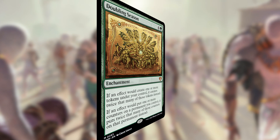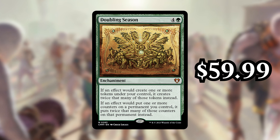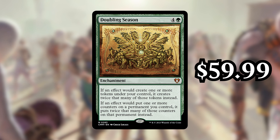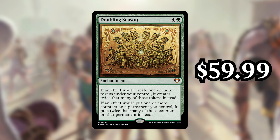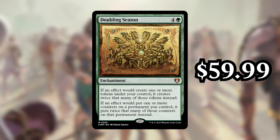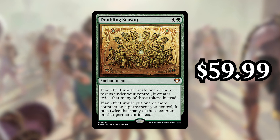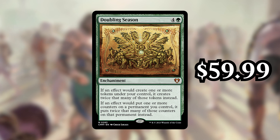Next up, number 2 is Doubling Season. The card's currently going for $59.99, and it's a 5-cost green enchantment that says if an effect would create one or more tokens under your control, it creates twice that many of those tokens instead. And if an effect would put one or more counters on a permanent you control, it puts twice that many of those counters on that permanent instead. This is really great in any token deck or any counters deck, and counters and tokens are in every set. Planeswalkers love this, token decks love this, +1/+1 counter decks love this. It's just so powerful that there really aren't many cards that can compete with it. It's something that has really only seen reprints in larger, more expensive sets like Double Masters and Battlebond, which weren't necessarily some of the most opened sets. So seeing it reprinted is great, but it is still going for $59.99.